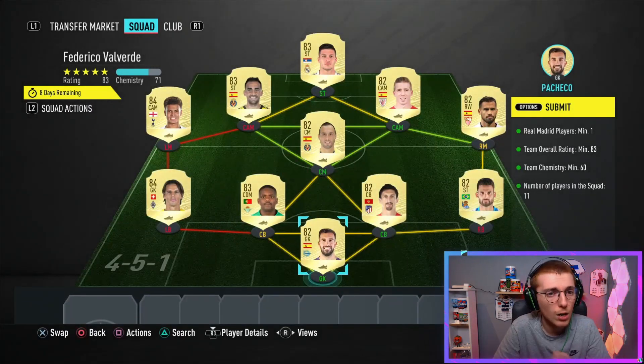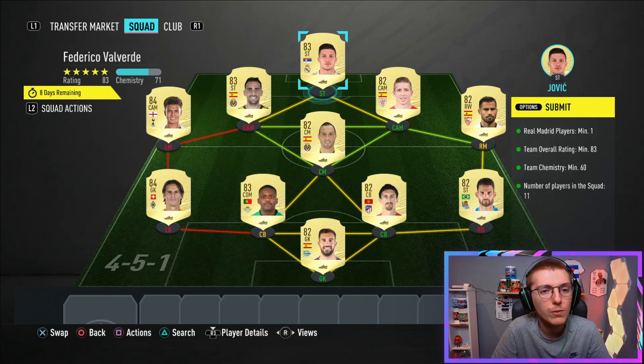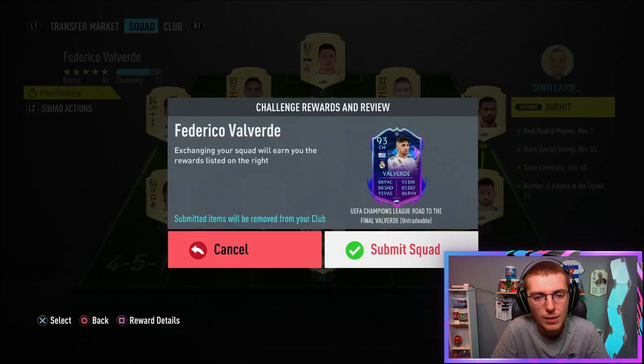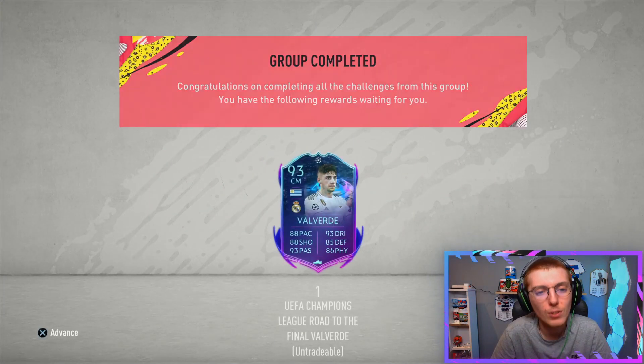From the packs I stacked up for the pre-season promo, these are all players I've packed. The Jovic is untradeable so I don't mind using him instead of selling. The SBC squad I'm submitting is 83-rated, 60 chemistry, with some 84s and the rest 82s — very easy to complete. And that's Valverde submitted, done.